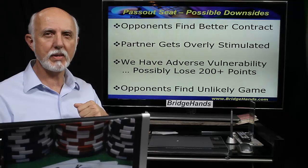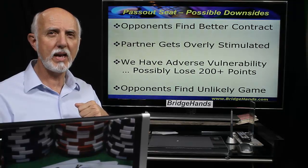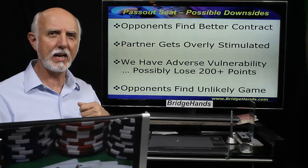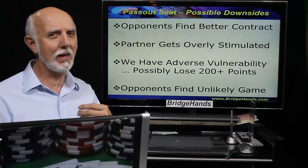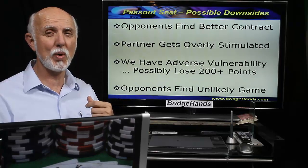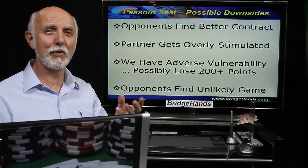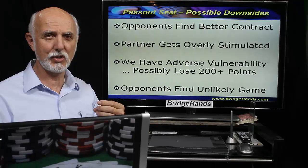What are some of the downsides? Well, one would be the opponents finding a better suit — that is, the majors. They may sell a fine game. An exuberant partner — we don't want them to overbid, don't want them to punish us. And when we're vulnerable versus non-vulnerable, it goes quick, doesn't it? If we're doubled, 200 for the first under trick, 500 for the second under trick, and so on.